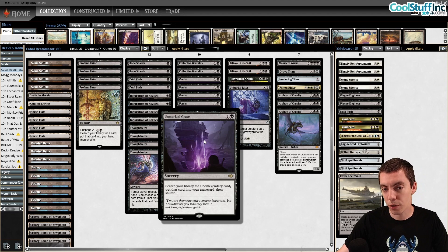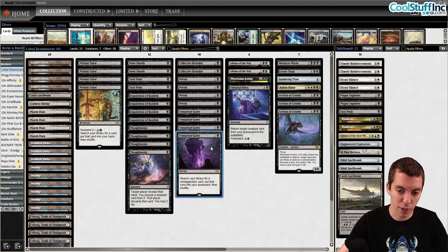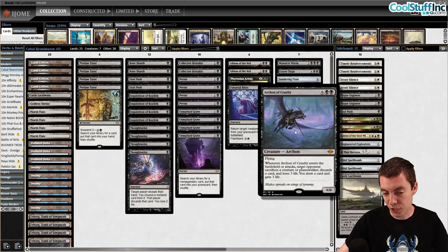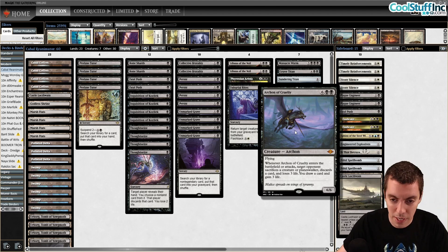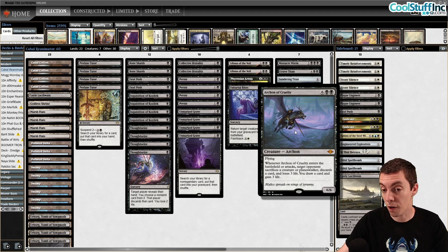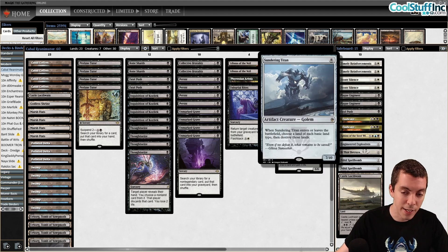The non-legendary clause means no Griselbrand, but there are plenty of other good reanimation targets. Archon of Cruelty is the most exciting — a 6/6 that comes into play, they sack, you draw, they discard, you draw, they lose life — it's sort of a mini Cruel Ultimatum and by far the best reanimation target. Sundering Titan kills lands, Grave Titan makes a huge board, Massacre Wurm murders Elves and Goblins.